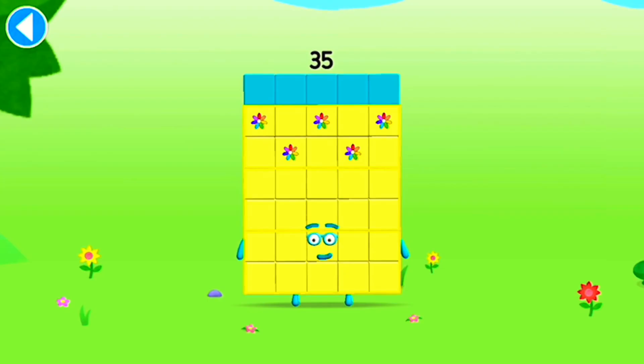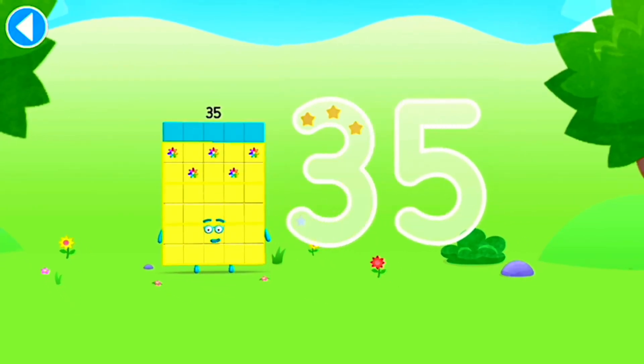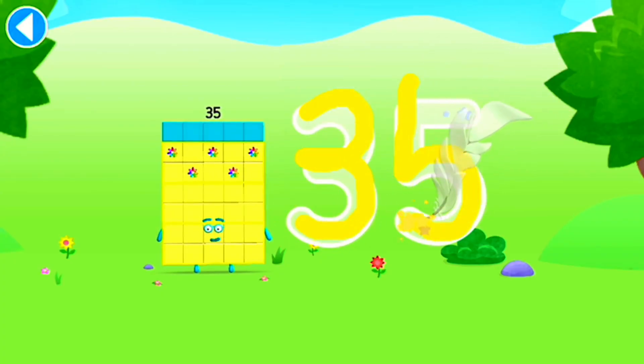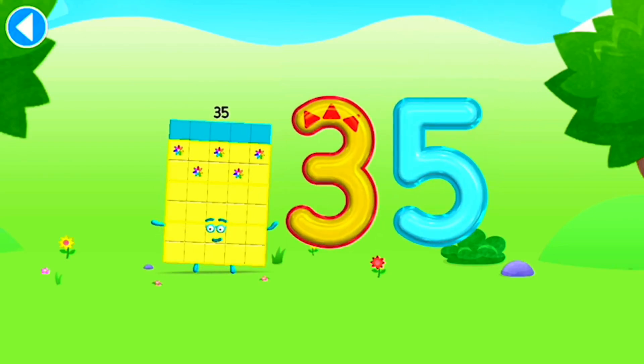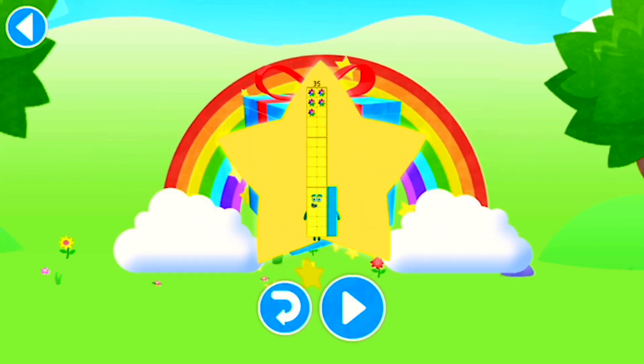This is number block 35. This number block is made up of 35 blocks. Brilliant! Well done! You've unlocked a sticker. Which sticker will you choose? Amazing! Play again to unlock another sticker.